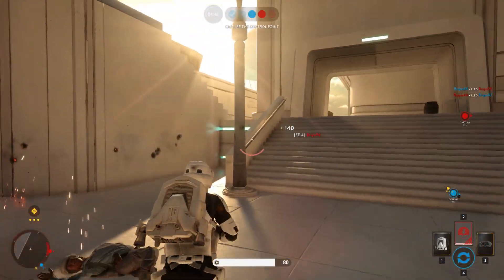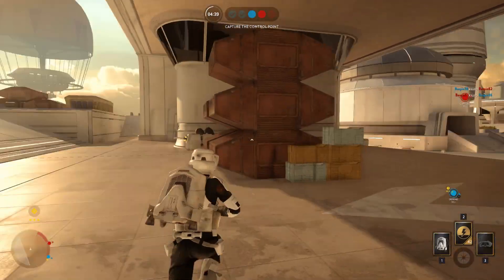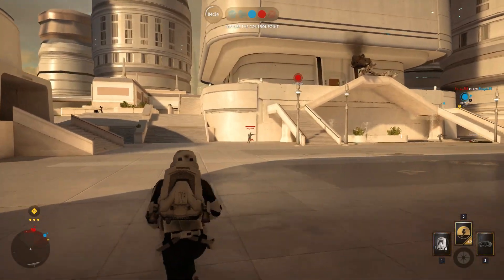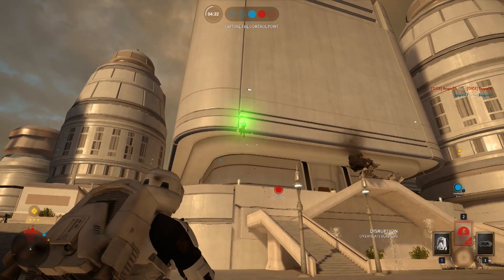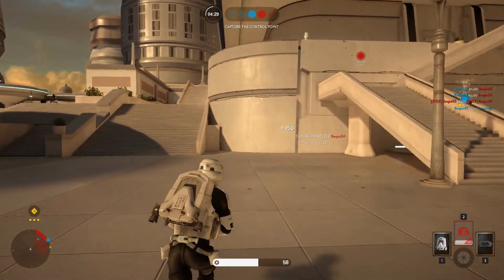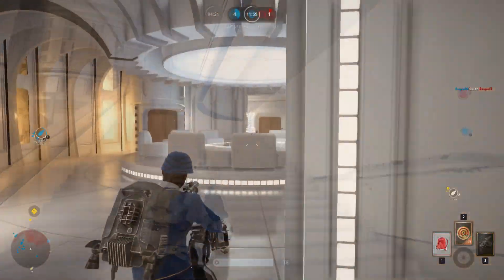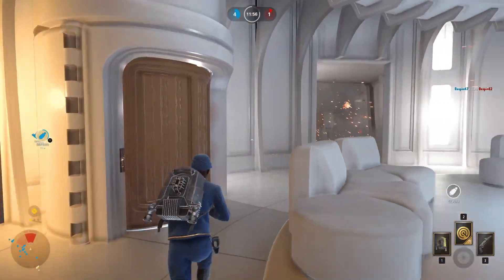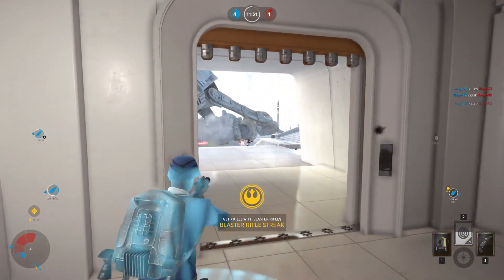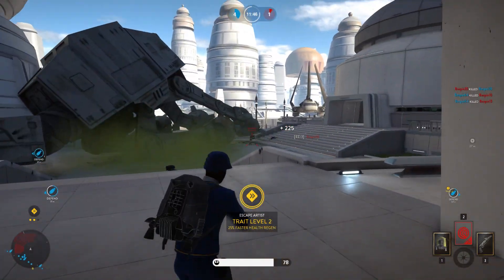The pulse cannon has finally been nerfed against heroes, which is fantastic news as you won't be able to die in like 2 seconds in Hero Hunt anymore. On top of that, they made a cool tweak where the weapon glints a bit if it's charged up and aiming toward an enemy — as you can see with this guy who is about to shoot me. This means you'll be able to see people from afar who are about to shoot you with the pulse cannon. The explosive shot has also been modified and nerfed — as far as I understand, it now affects your overheat, meaning if you pop your explosive shot you can't fire for as long as normal. Hopefully this will make it more balanced and less spammy in game modes like Hero Hunt.